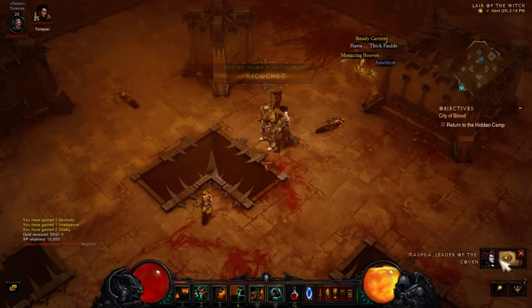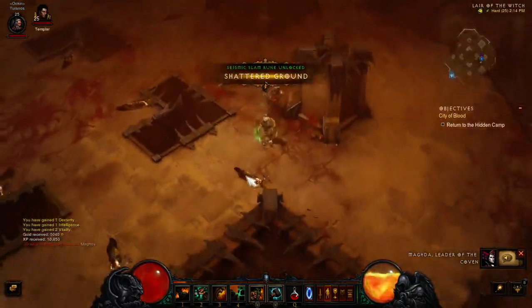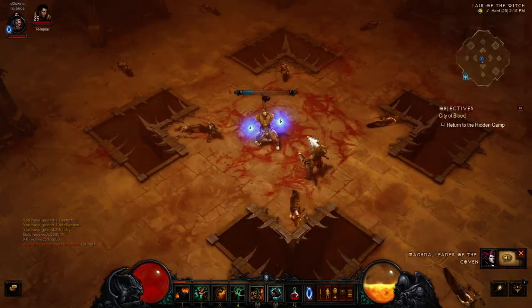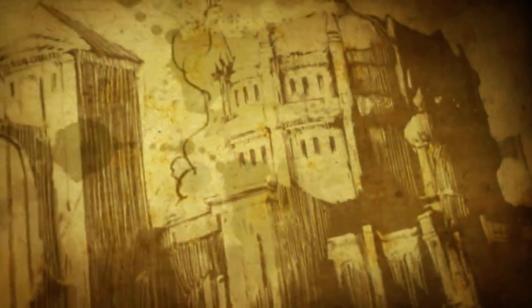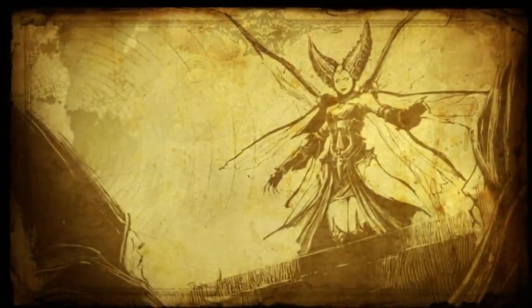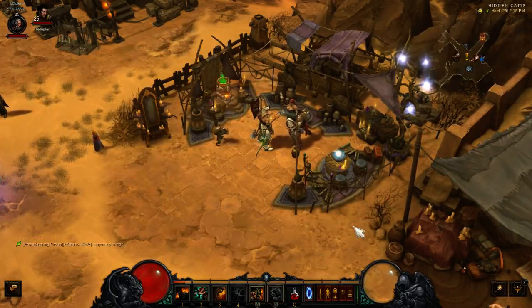Post-fight lore: Magda says: 'When I joined the Coven it was weak and idle. The leaders were content to do nothing while the prime evils were imprisoned. I convinced another witch to help me poison them, and together we took control. She left some years later, but I continued, bringing the Coven to glory under Lord Belial.' In her final desperate moments, Magda swore that the demon Lord Belial would soon rule our world.